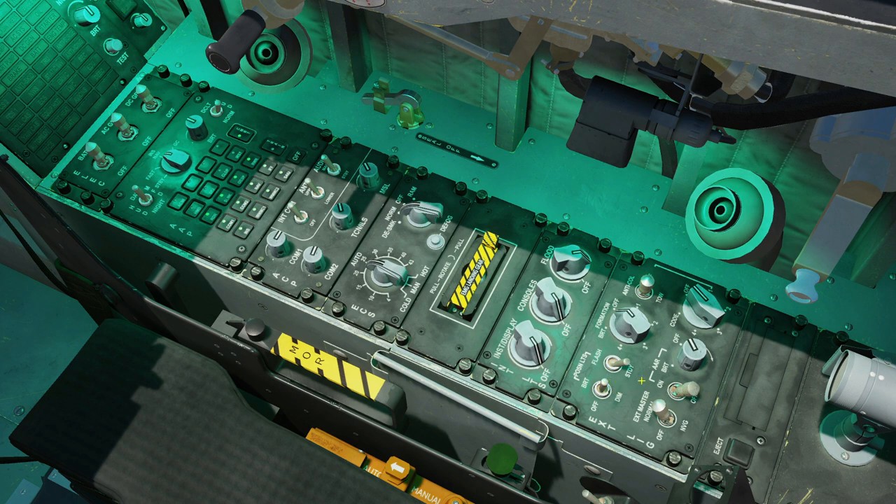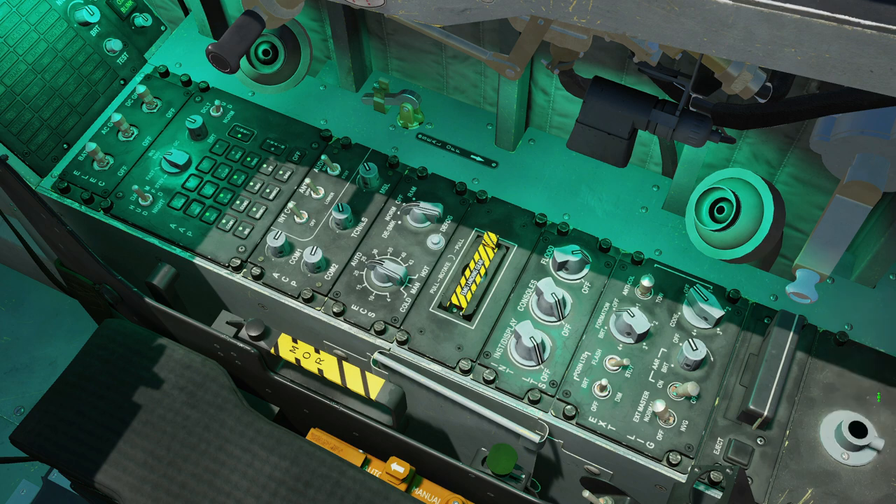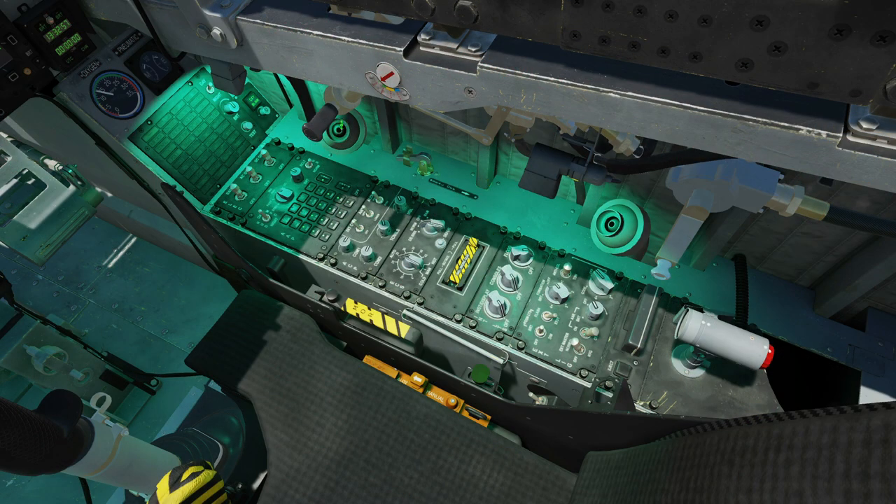DTC — data transfer cartridge. If we want to transfer weapons, nav, or any type of information to the cockpit, we can plug a little cartridge in there and inject it. We've got a removable light here. Next we have our canopy condition lever: open, stop, close, and close and seal — to seal the canopy for pressurization.